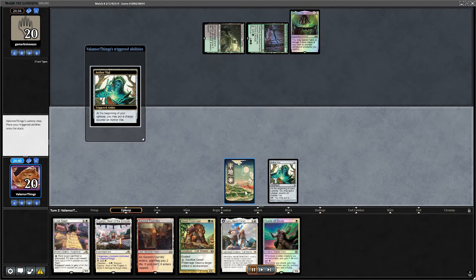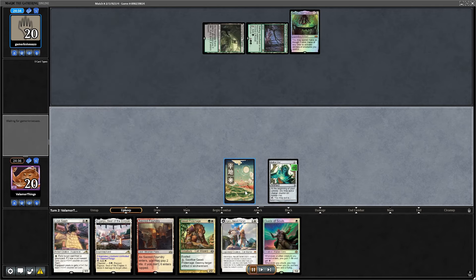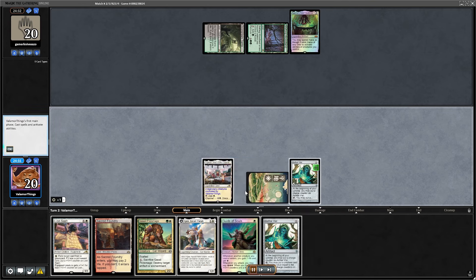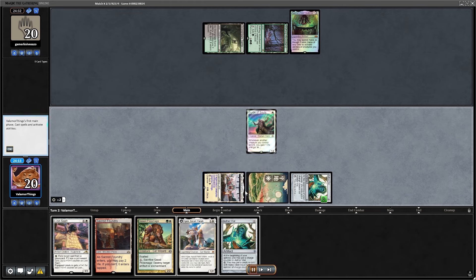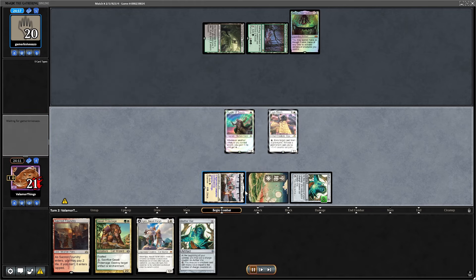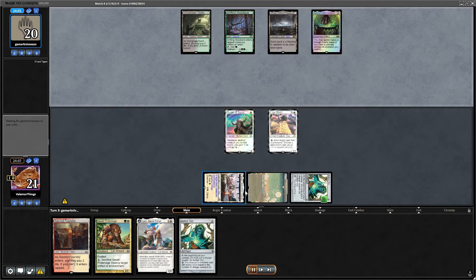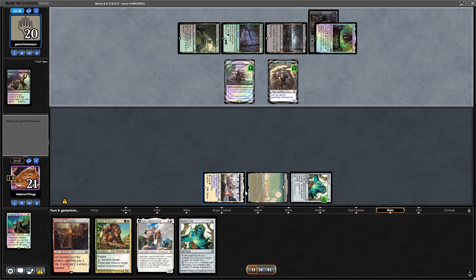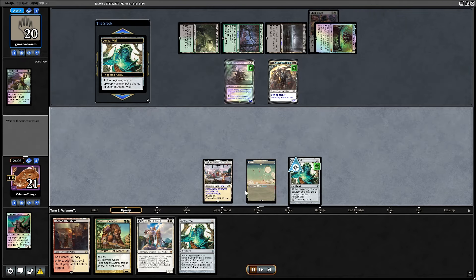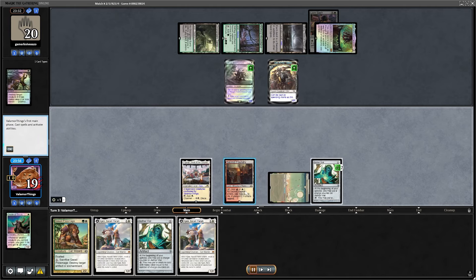They play Agatha's Soul Cauldron, so they're probably playing Yawgmoth or that new Rock deck that plays four copies of the Cauldron and Grist. We slam the Vial and also Lion Sash. I should have probably played Ajani here and hidden the Lion Sash from Bowmasters — yeah, that's disgusting. I made a mistake; I should have just hidden the Lion Sash. I've been making many mistakes lately — you can tell I'm not playing that much recently.